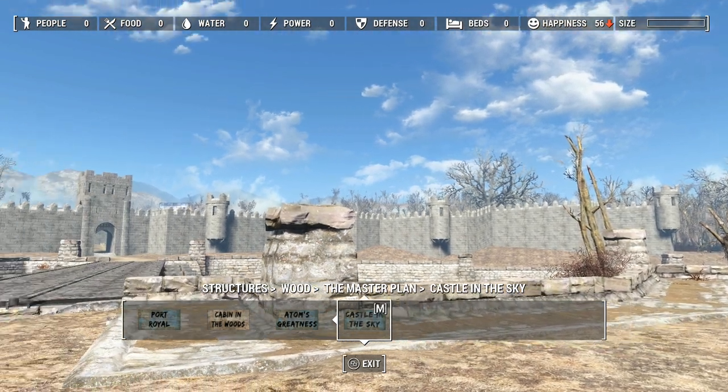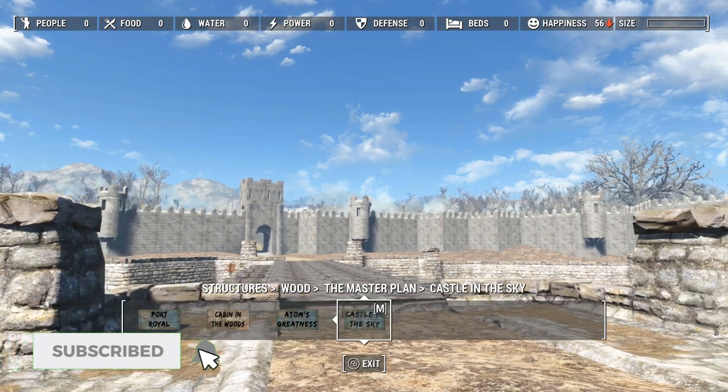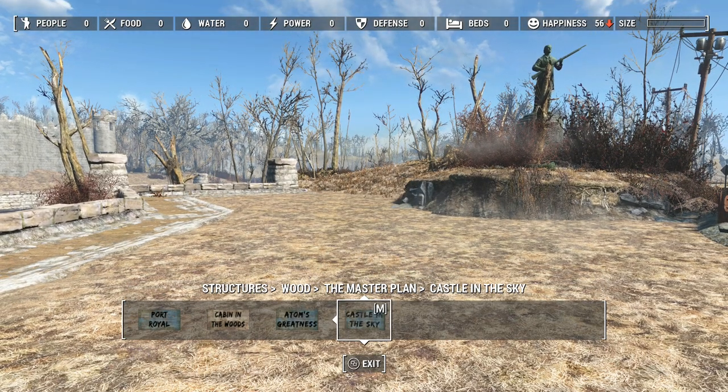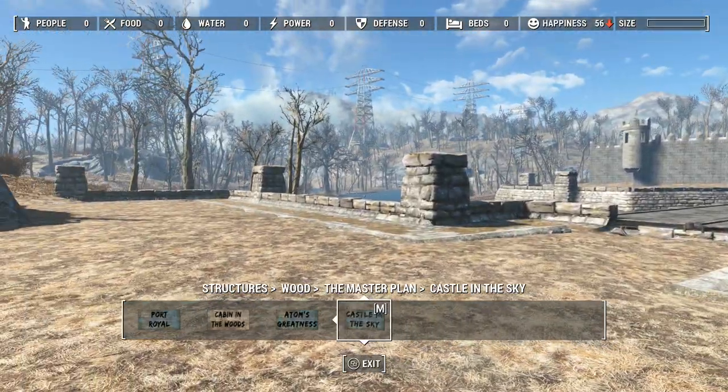Hey everyone, this is Really Girl. Welcome back to Fallout 4. We are outside of Sanctuary, my medieval city, and I'm going to build a few things out here today in this episode. I said I wanted to put some kind of little farmhouses over here, and that's what I want to do today.